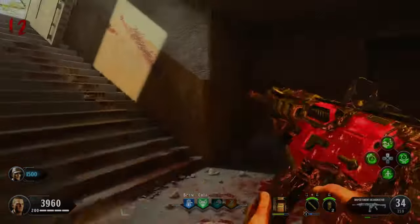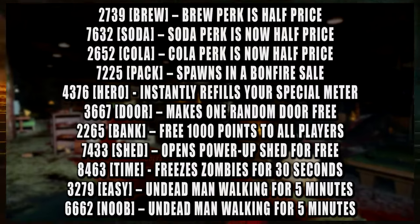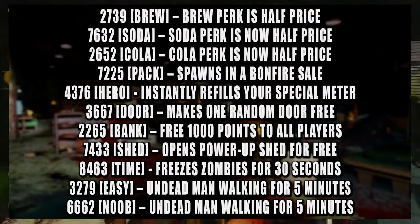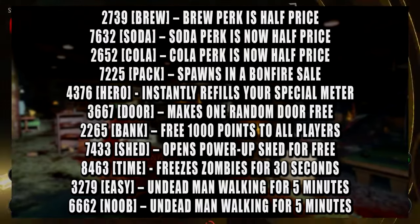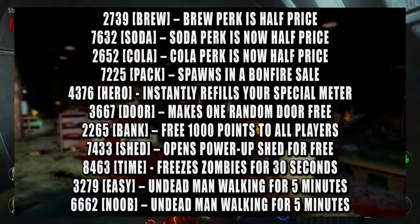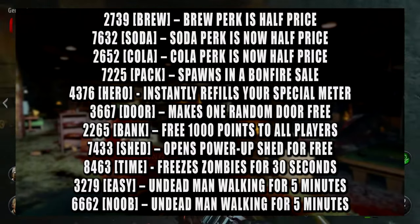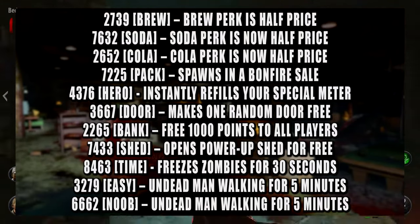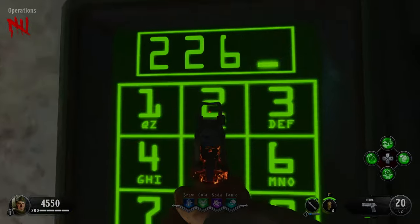Speaking of codes, there are a few useful codes you can type into Rushmore to help you in your game. For example, you can type in 7225 or PAC to spawn a free bonfire sale. These codes can only be entered once per round and once per game, so you can't reuse them. The last two codes 'Easy' and 'Noob' have the same effect but you can only use one per game. But don't worry about those — this round we're going to type in 2265 or 'bank' for a free 1000 points.